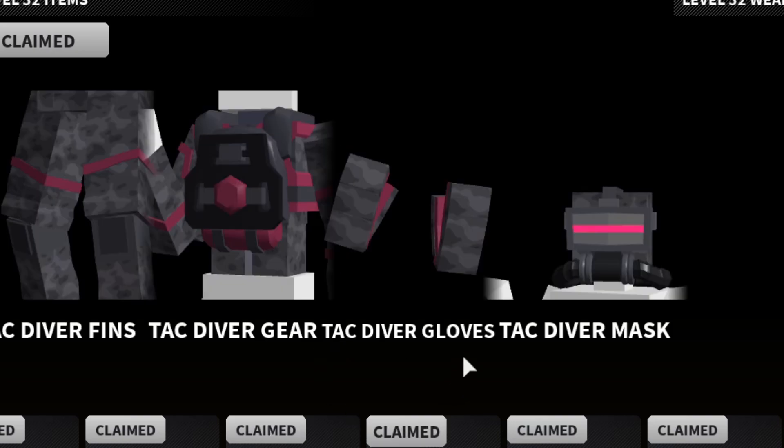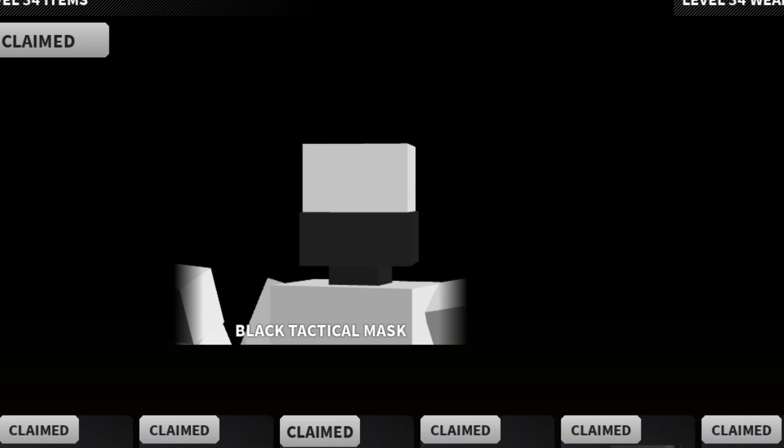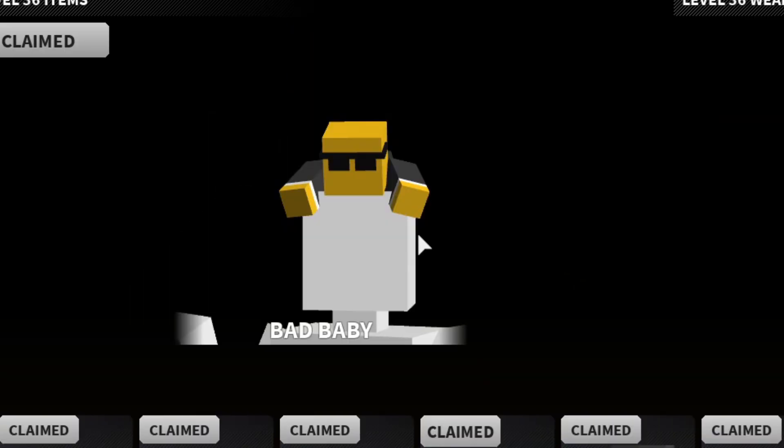Tac Diver Fins — this is another diver set, this one seems to be more of like a Huzz style, this is sick. Melt — I love that sticker. Black tactical mask. Bad baby — oh my god guys, look at this, this is the best hat ever. Look at this — you can have a tiny little Bad Business character on your head, this is so cool. This is one of my best cosmetics ever. The bad baby — that's adorable and it looks amazing.